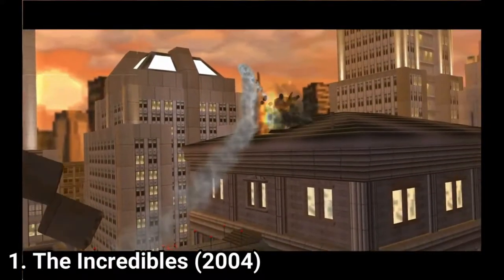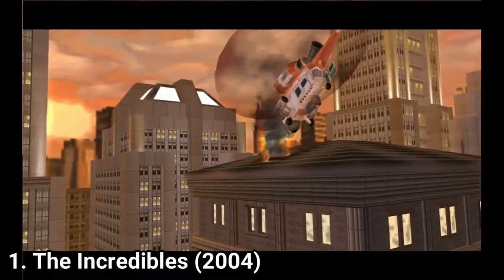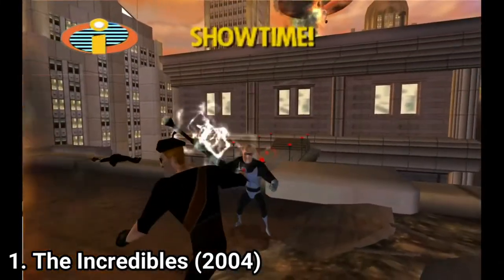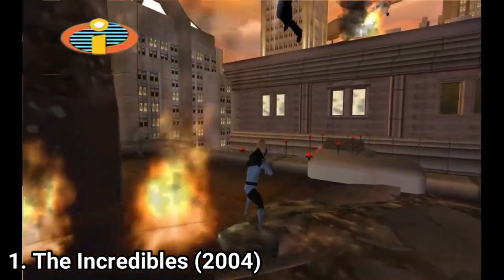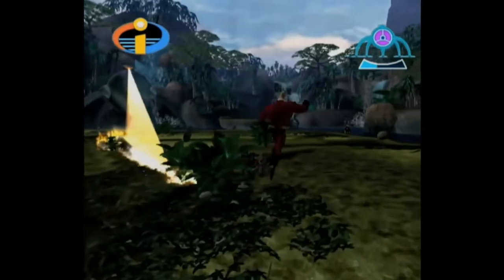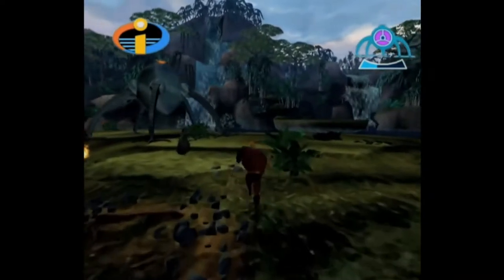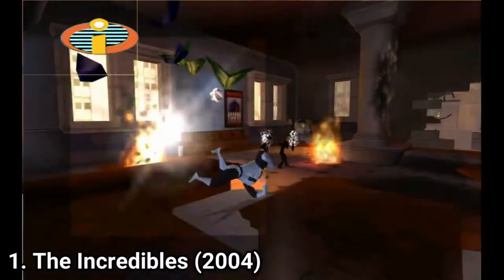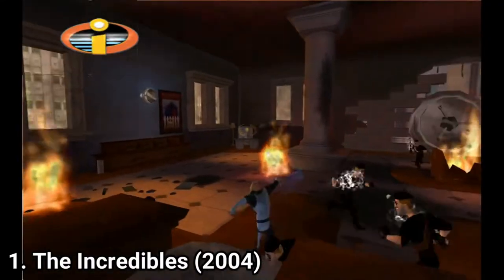Incredibles looks like a really good and polished game, but behind the looks lays a dull gameplay. There are only two types of enemies in the game — henchmen and robots — and some of the boss battles are actually the same enemy but in a different environment. The game is filled with levels where you have to beat every enemy, press a button to open a door, and proceed to another area where you have to beat everyone up and press another button.